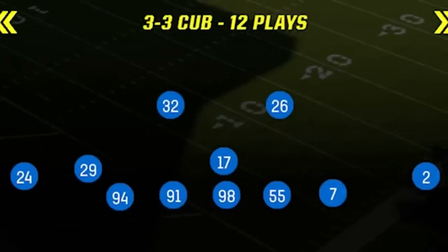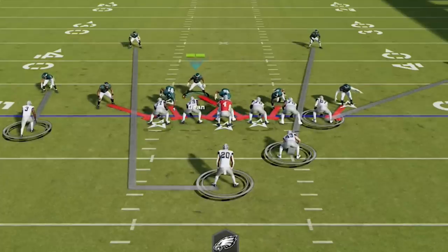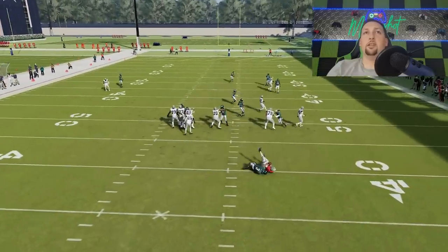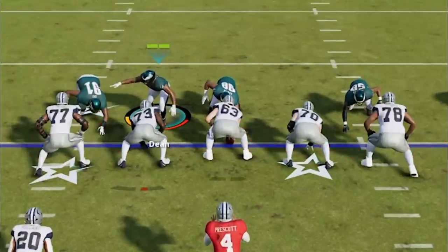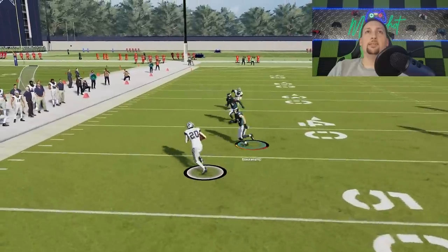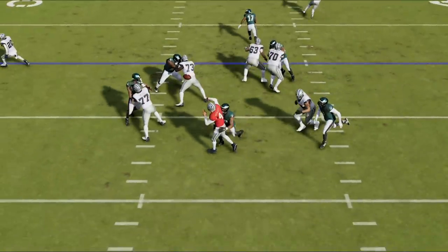Moving on to some smaller packages, starting with the 3-3 Cup. The best play here is the Mike Blitz Zero. All you really have to do is bring this guy down and guess pass. You want to engage and drop back — you can see Nolan Smith comes in free. I like to get close enough to force one of the guards to take me on, which really helps. That time he got the pass out quick, but you can see the defensive end come off the edge free and the B gap opens up completely unblocked.